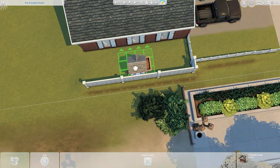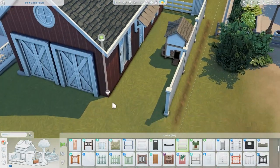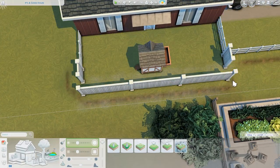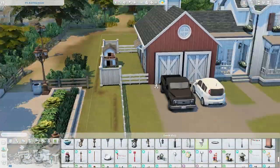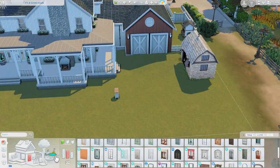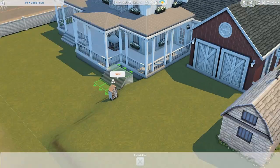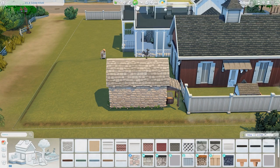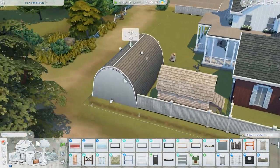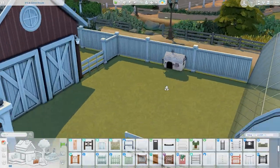I planned out where everything would go on the exterior and made a little chicken area next to the barn. I moved the whole lot over one more time to give it a bit more room so it wasn't cramped. This area is probably my favorite spot in the build — I really enjoyed decorating it and taking screenshots there. One thing I noticed: chickens can just walk through doors, so you might want to lock the door to keep them from wandering into the barn, house, and porch.